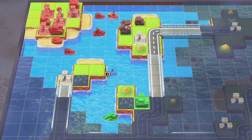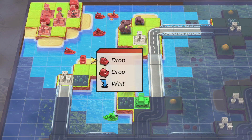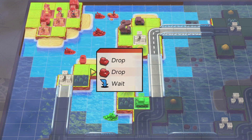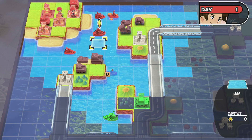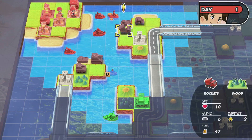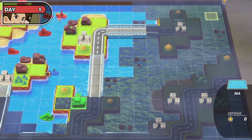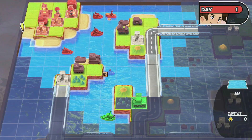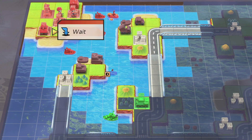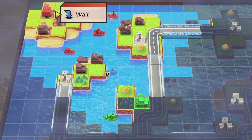Bottom side — I guess I want a Tank and an MD. I'll put the MD to the right. No unit there. My other sub, I guess I'm going to stay here — not going to dive to save on some fuel. All the other units are going to go on City since they can't do anything right now.